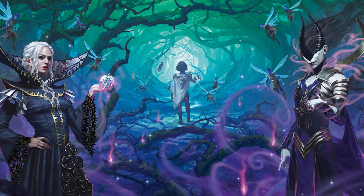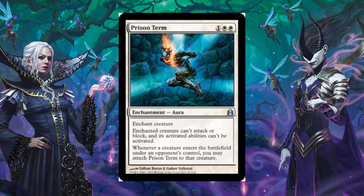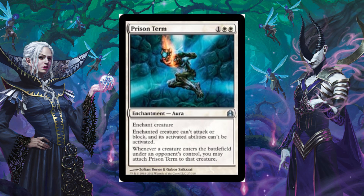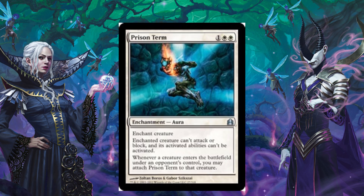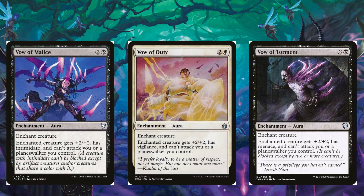Another great enchantment is Prison Term. For three mana you can enchant a creature — the enchanted creature can't attack or block and its activated abilities can't be activated. The really good part is that whenever a creature enters the battlefield under your control, you may attach Prison Term to that creature. So whenever anybody's creature enters the battlefield — whether it's a Blightsteel Colossus — you can just attach it over there and you don't have to worry about it.